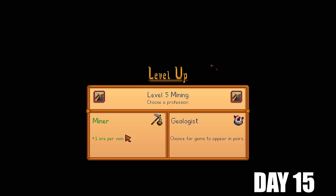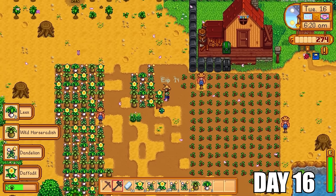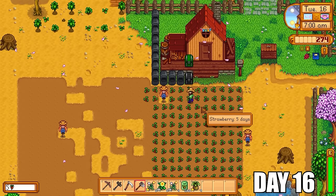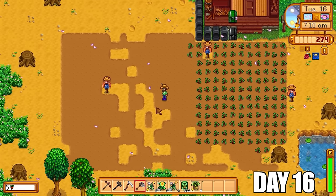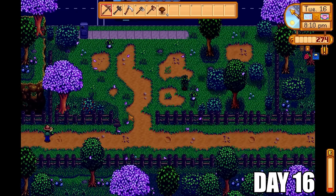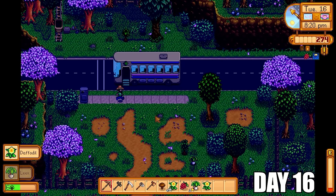So we just have to access the desert now to do skull cavern runs. We get level 5 mining — we're going to go with plus 1 ore per vein. Day 16 — look at all our lovely forageables. We are going to pick all these up, convert these back into spring wild seeds, put them back into the ground, and rinse and repeat. The reason for this isn't actually to make tons of tea saplings. It's a great way to get foraging XP up as quickly as possible — investing in hundreds and hundreds of spring, summer, fall and winter wild seeds. Because you get a lot more XP back from that than you would from cutting down trees.